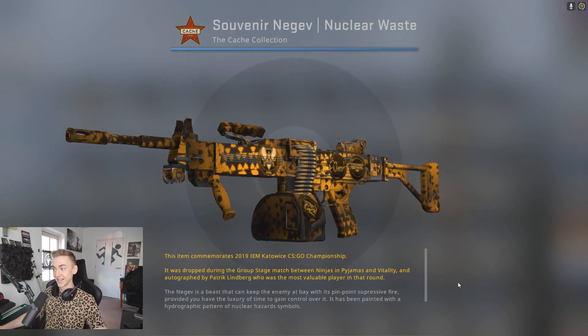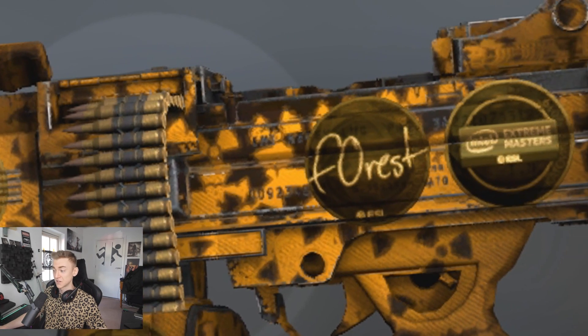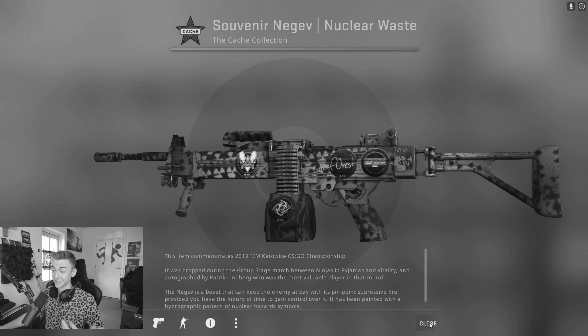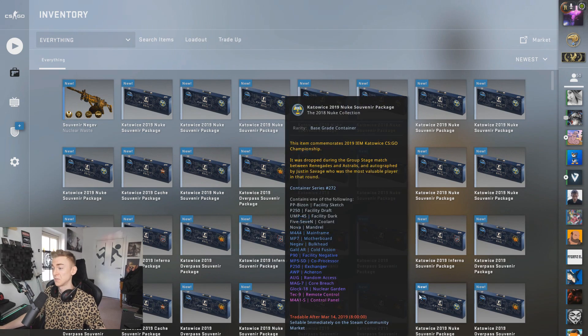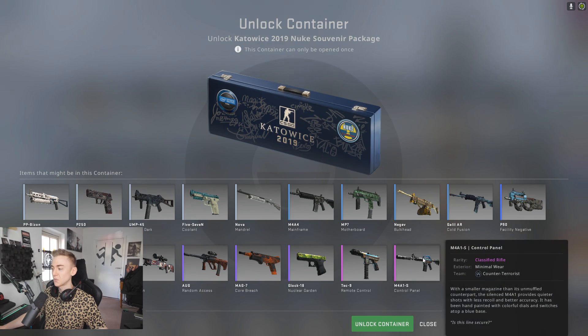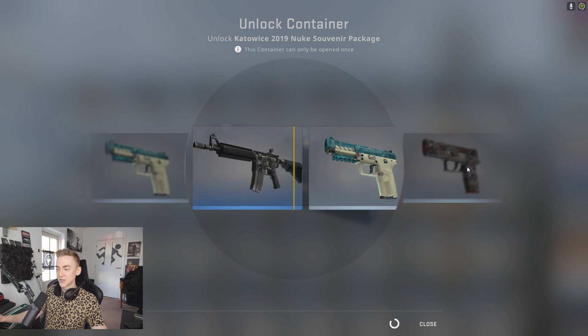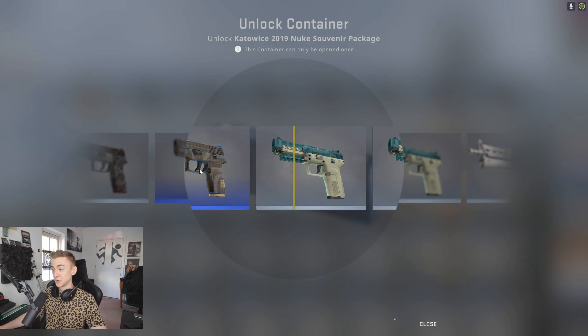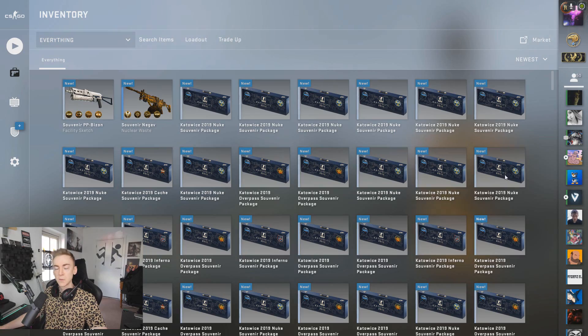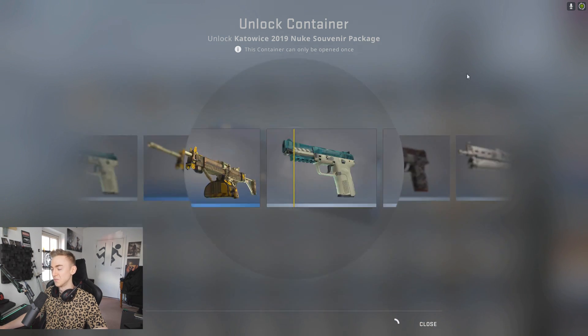The cool thing about opening these is you actually get custom stickers on every single one — you've got the Forest sticker. You know when you go to a party and someone's wearing the same thing as you? Well that just happened. Forest is awesome. We've got a bunch of nukes to open with the control panel inside. Why does it have minimal wear on everything? You mouse over it in the souvenir selections and it's got minimal wear. Is minimal wear the only condition you can get? Someone's got to know that in the comments.